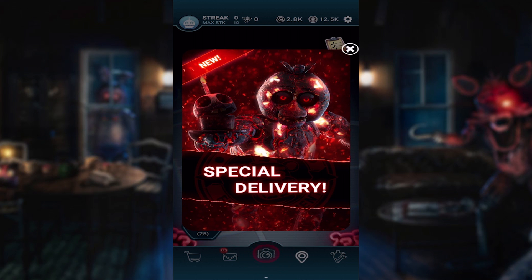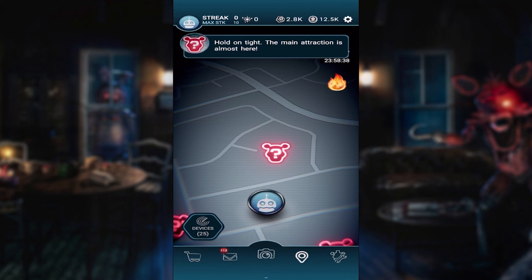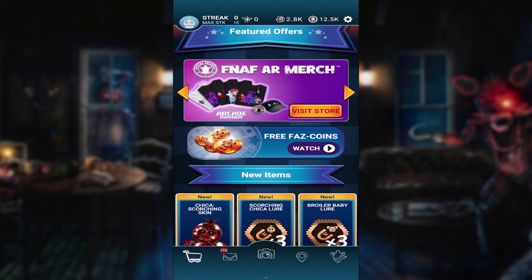You guys know we just got another fire animatronic — a fire flamethrower guy, a fire flamethrower Endo, and a fire flamethrower Baby, or just a flaming Baby with a furnace in her stomach. So this is no surprise here. We now have just a flaming Chica with what appears to be a dead cupcake. I have no idea what the heck this skin is.